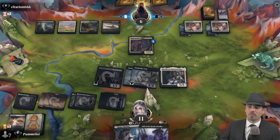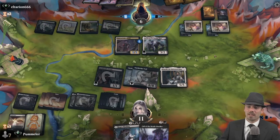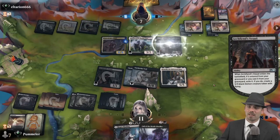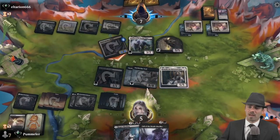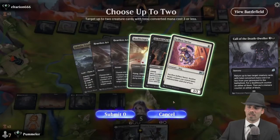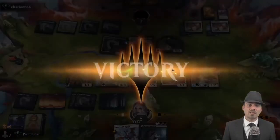That's the fourth land — there could be Hagra Maulings and all kinds of stuff waiting. Also possibly Lurus — wasn't quite the one I was looking for but definitely concerning. Archfiend's Vessel comes back as a 5/5, Cleric of Life's Bond gains a life growing to a 6/6. No blocks — opponent drops to five. We call some Death-Dwellers for Hushbringer and Selfless Savior. That is good enough for El Tarian — good game.